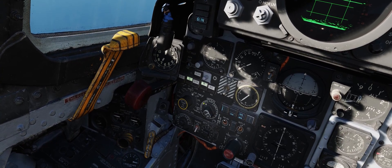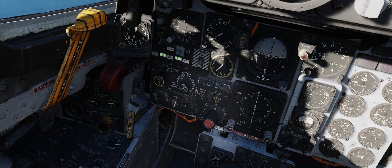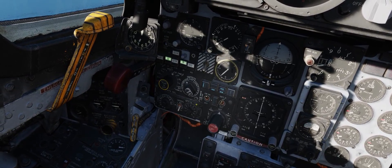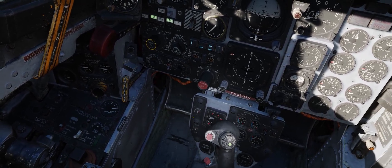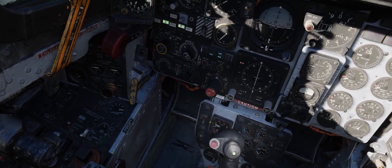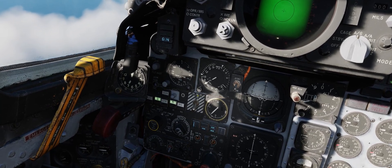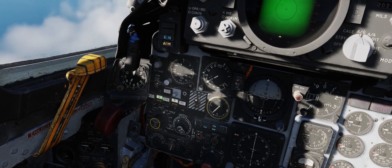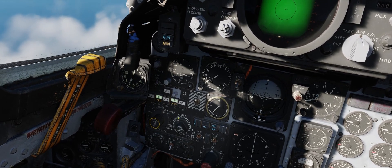For our weapons we'll select Bombs, and we're going to drop two GBU-12s with a single pass today, so quantity is going to be set to two. We're also going to set our DSCG scope to TV mode to get the video feed from our Pave Spike pod, and we'll finish up by setting our Master Arm switch to the Arm position. We're going to check to ensure we've done everything correctly by seeing two amber arm lights on the stations we have selected for our LGBs.